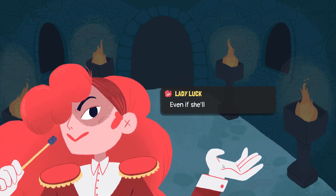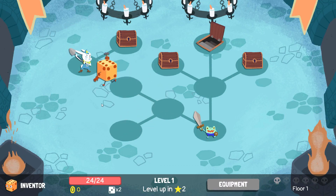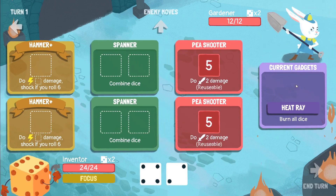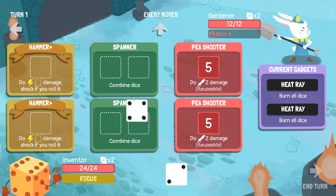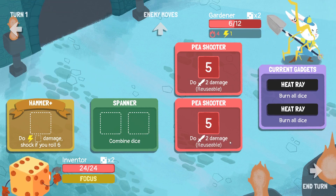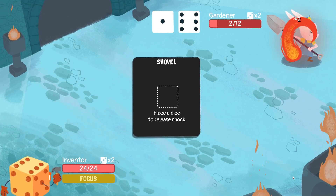Double rubble with more fluff. Fluffy rubble, maybe. Gardener, hello. Burn all dice. Burn all dice again. We do have two of everything here, which is interesting. Get a six there and shock as well. Damn, that's a pretty good start.